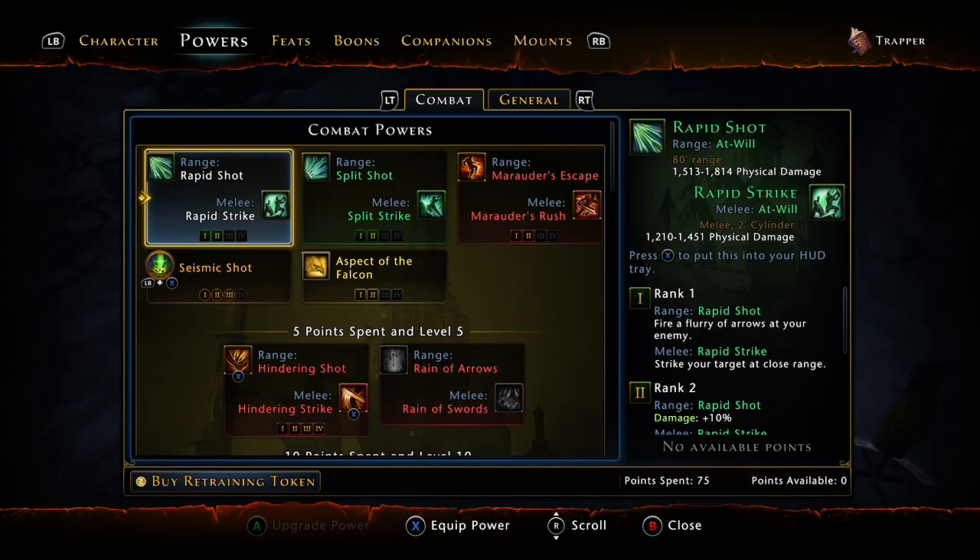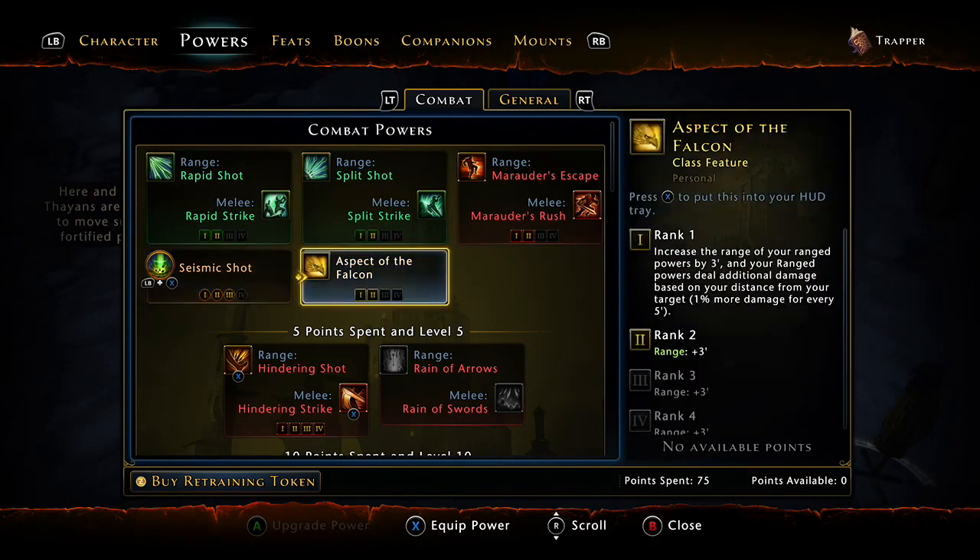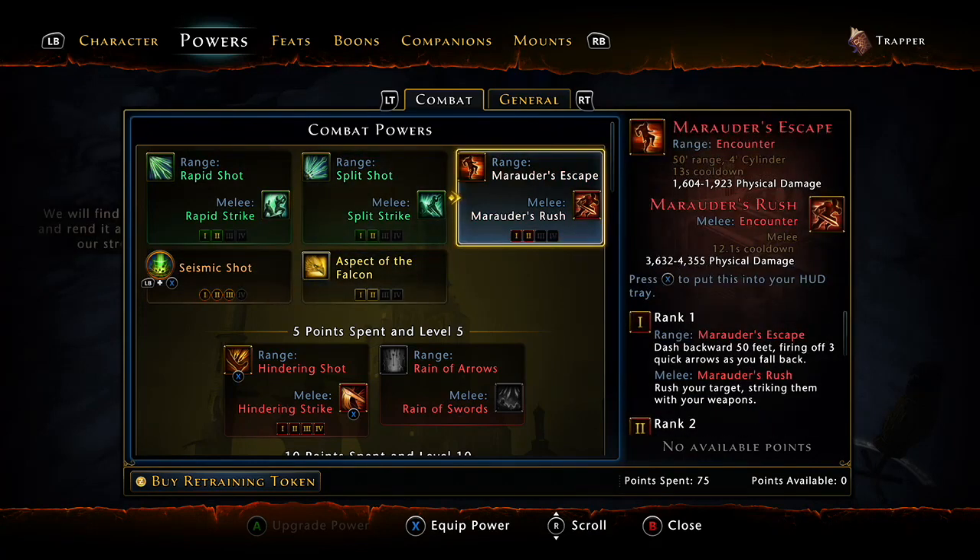One thing that's really fun about this build is it's a constant rotation. As opposed to the combat build where you kind of have to do pauses for your long strider shot and things like that, this one is pretty much constant and you don't really ever have to use at-wills. The only time I use at-wills is in single target boss fights where you will use your melee at-will and just see their health start to melt. But to kill trash mobs and anything like that, you just run through your encounter powers.